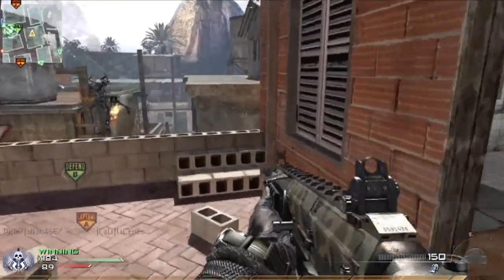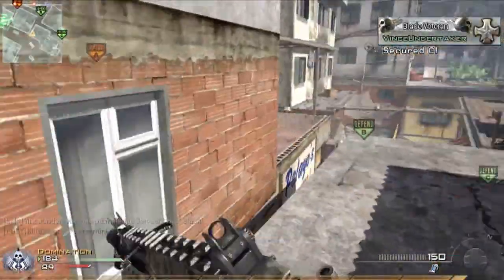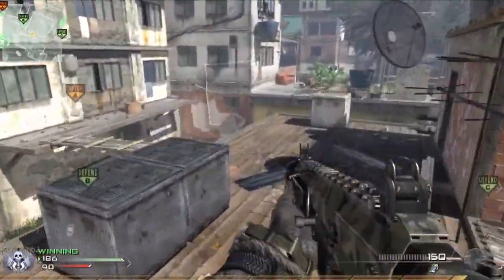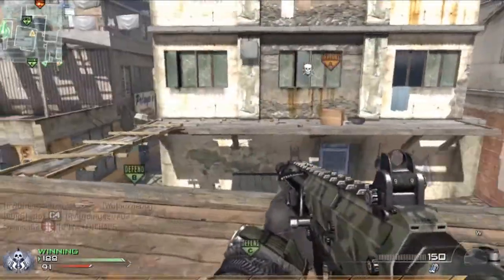Pave Lows are definitely one killstreak not to be messing around with. It can get you a lot of kills.